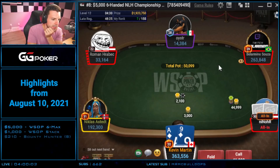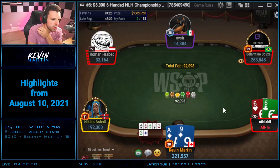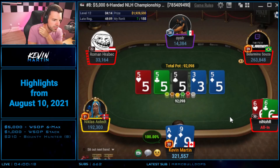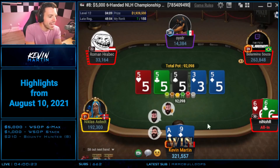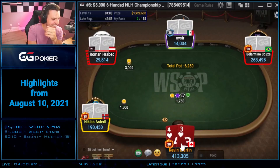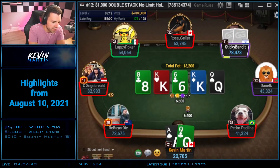Alright, blind on blind — ace-9 suited in the 5k. Flipping — these are all important, 30 bigs in the middle. Not a good start, we're looking for aces and nines. Non-diamond — ah, we lose. Quads and the ace kicker plays — we win! What am I talking about? Let's go — quads with the ace kicker, give me that call. Almost for sure have the nuts here.